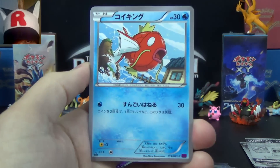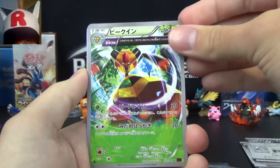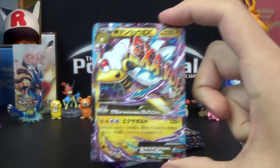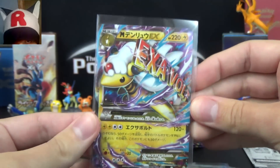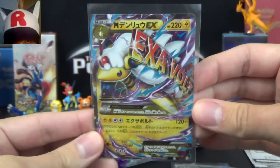Magikarp! Cottonee! Oh yeah, there's something there! Vespiquen Ancient Trait, Sceptile Spirit Link, and Mega Ampharos EX! I'm glad I got that pull because that is the only Mega I have not gotten yet. I already have a Mega Sceptile and a Mega Tyranitar — none of them in full art, but whatcha gonna do?